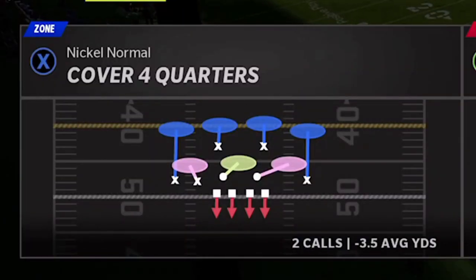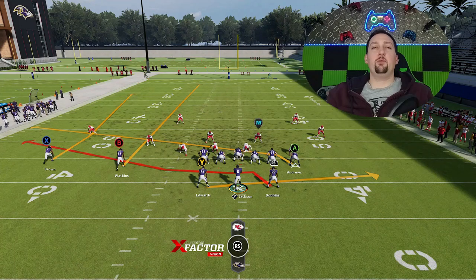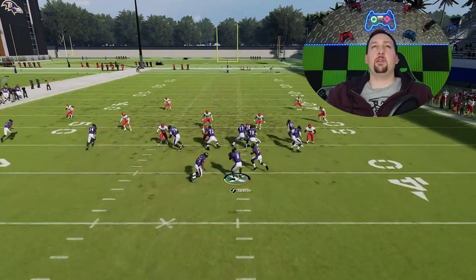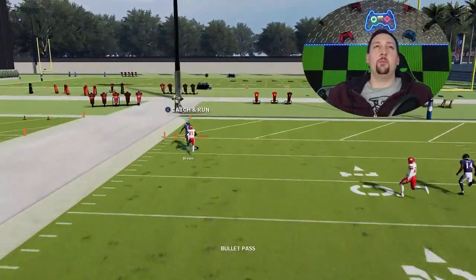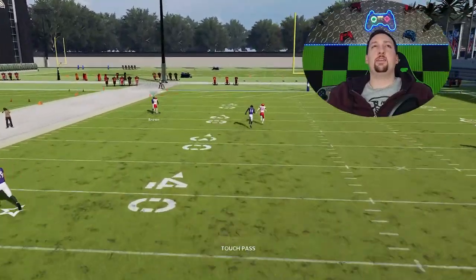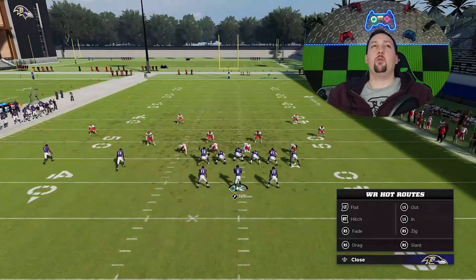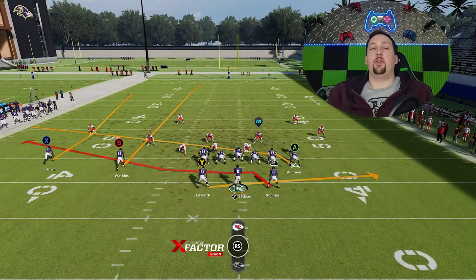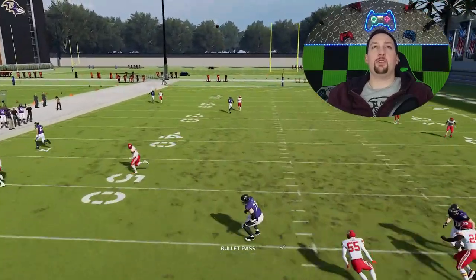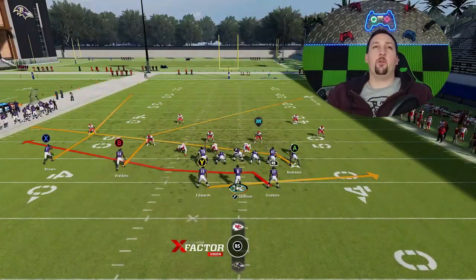This play can also have a lot of success against cover four quarters. Same route, run from a hash mark. Put the B route on a streak — the safety will get pulled forward with that streak instead of back. The X route will eventually get past this cornerback because he doesn't really get hands on him. What's making this play work is that these zone coverages are kind of half between man and half between zone, so they always have to be ready to switch off. Lobbing this pass is also very important — if I bullet pass these, I probably wouldn't make the play.